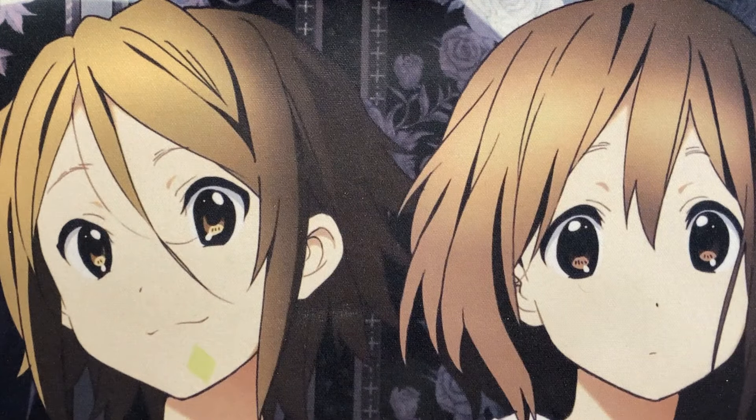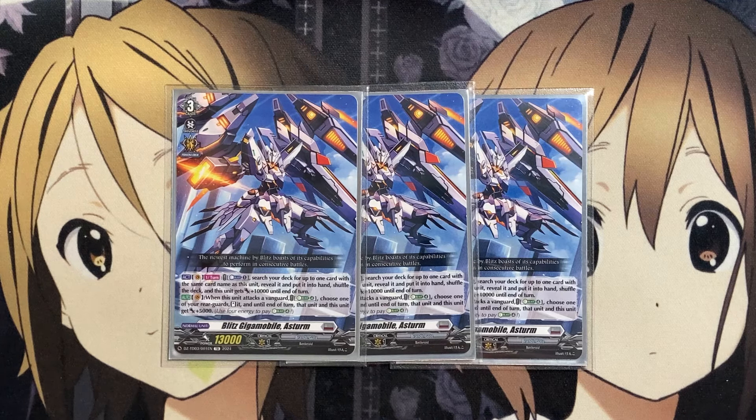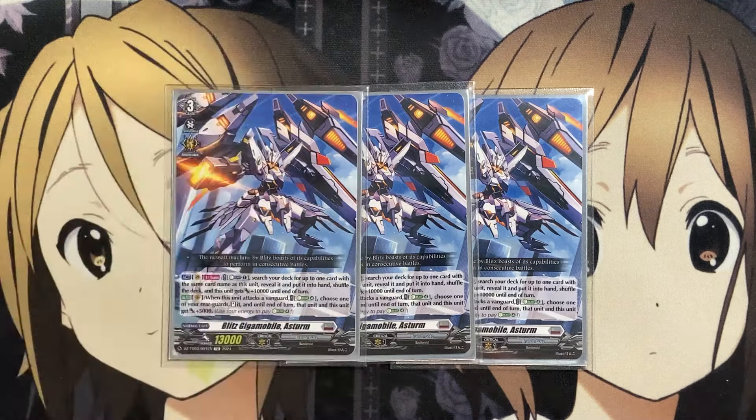Along with the copy in the ride deck, we also run three additional copies of Blitz Giga Mobile Astrm. The big focus for start decks is Persona Ride, so you have search power in the form of Counter Blast One per turn to grab one of the grade threes from your deck to your hand. Your Vanguard also gets plus 10,000 power. On the Vanguard circle, when this unit attacks a Vanguard, you can Energy Blast Four — choose one of your rear guards, stand it, and until end of turn, that unit and this unit get plus 5,000 power. So along with the plus 5,000 from the Armor Supply Vehicle, you're also getting plus 5,000 from Astrm's own ability to restand another rear guard.